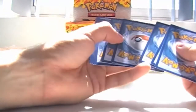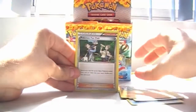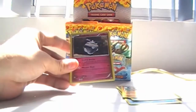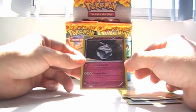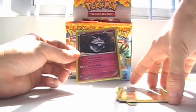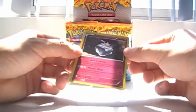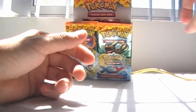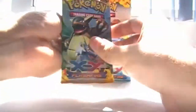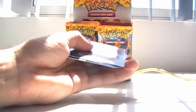Looks like I will swap my Spritzees in my Aromatisse deck for these foil ones, even though they're pretty much as useless as the other ones. Sandile, Buizel, Bonieri, Caterpie, Spheal, Metapod, Graveler, Pokemon Fan Club, another Trubbish and Carving. Carving's Wonder Blast is pretty much the same as Hydro Pump — it's a 70 HP Pokemon, which is really disappointing. If it was at least 90 HP, maybe it would be useful, but with 70 HP I don't think it will be doing much. And Crystal Warrior pretty much does nothing.